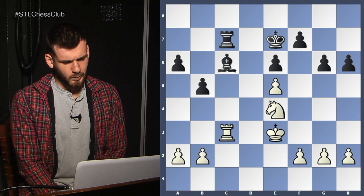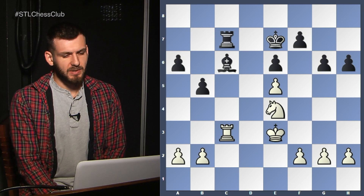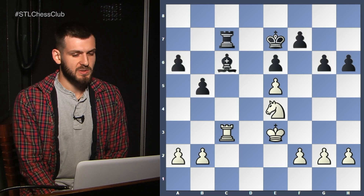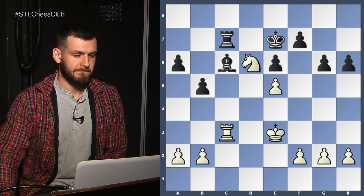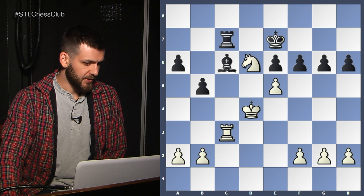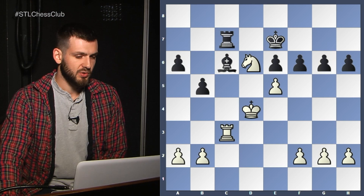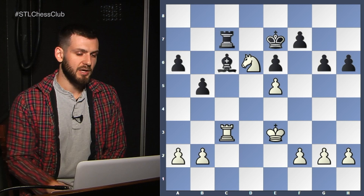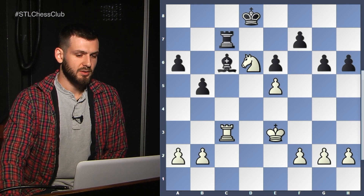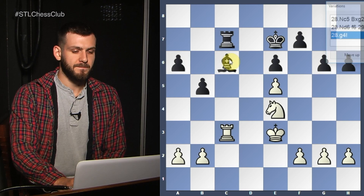After f6 you can go something like King d4 — you have great control over the dark squares. But probably I don't have to play that; I can just move my King. King d8 — now you have Knight f7! Knight f7, Rook takes f7, Rook takes c6, and you're winning a pawn and your Rook is active. That's definitely winning.